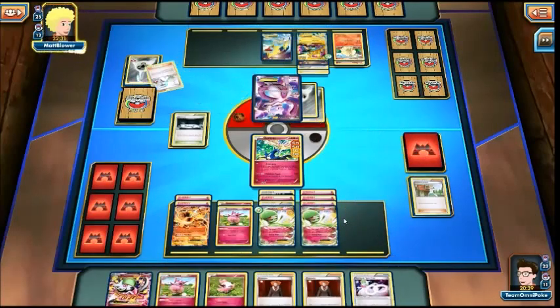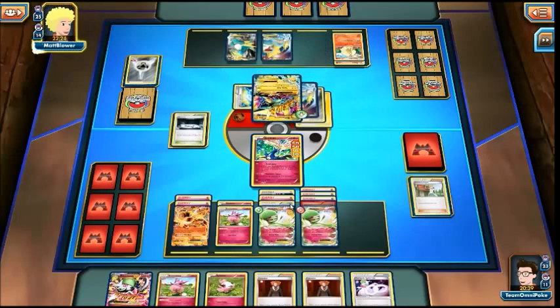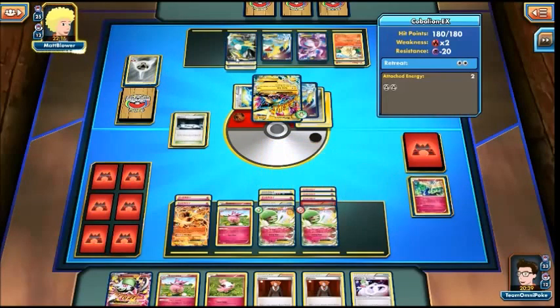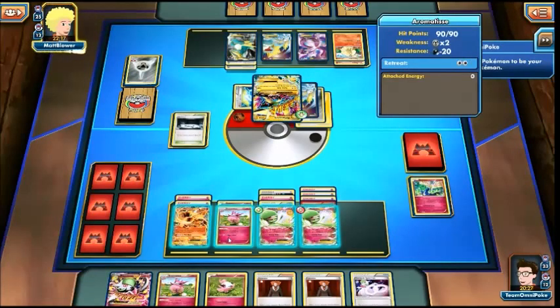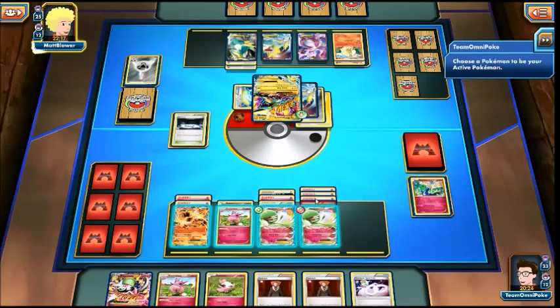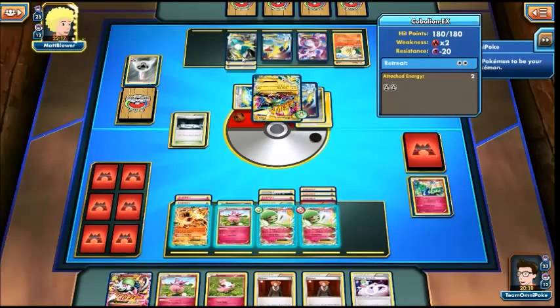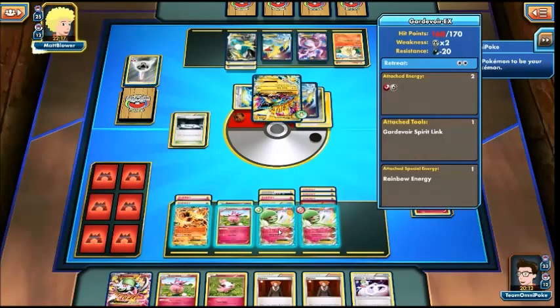We see a Spirit Link and then a Mega Manetric come down, and just another big chunk of damage on the Xerneas. I'm going to let this Xerneas go down this turn — I can't see a way of being able to get Fairy Garden down. So we're going to Juniper away the Aromatisse and the other Fairy Garden. We do get the Max Potion, which could be useful to stall a little bit more. I think I'll move the energy off the Xerneas, put it on the other Gardevoir. Obviously there's no way of Geomancing this turn, so we're going to let this Xerneas go down and then hopefully get a big hit off with Gardevoir next turn. He uses N giving us another hand of 6. Unfortunately we get Head Ringed, which is really annoying, and the Xerneas goes down to the Mega Manetric. He attaches 2 to the Cobalion EX.